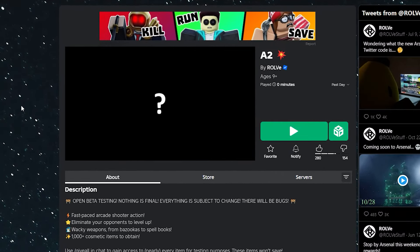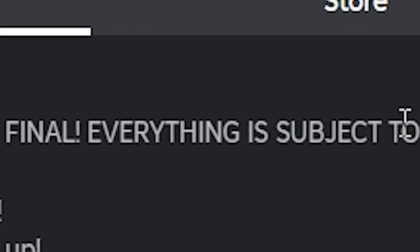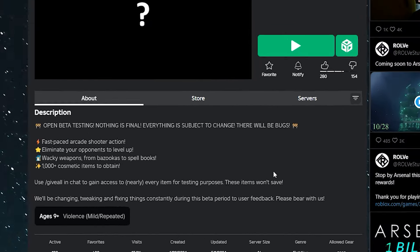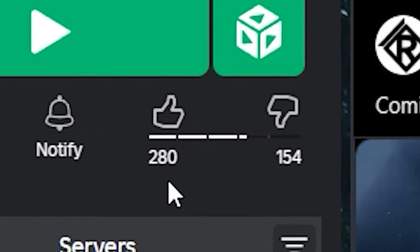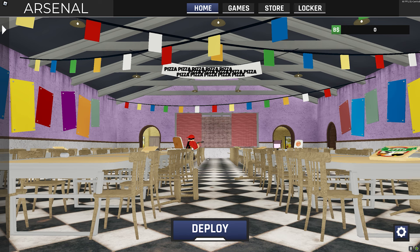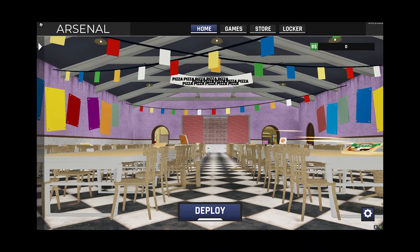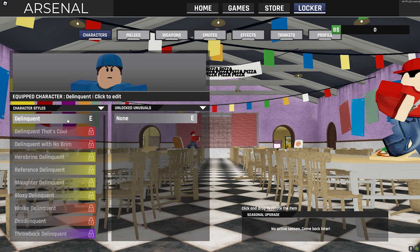I'm back and apparently there is an A2 open beta testing, so we're gonna check that out in this video, give our thoughts, and see if we can find any bugs. Looking at the like-to-dislike rate, it's not very good, but let's go. This is not looking good. There's a new game shop, a delinquent character.